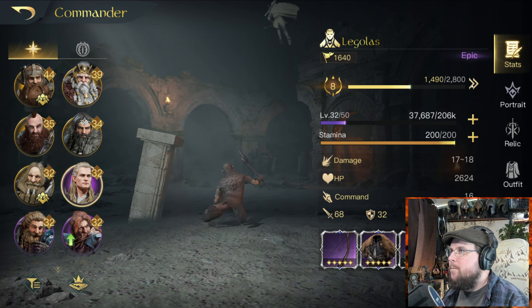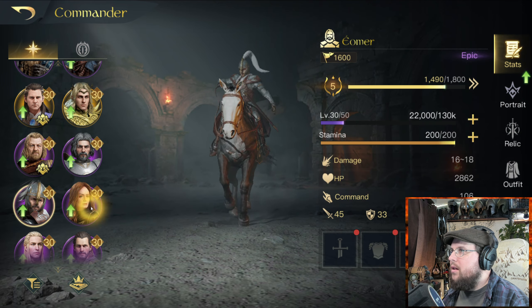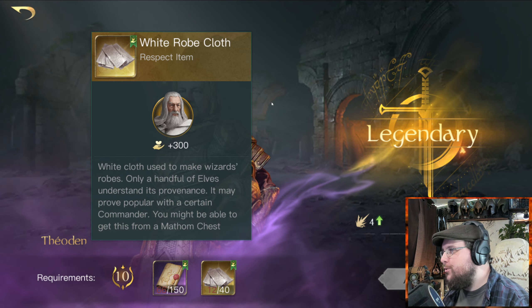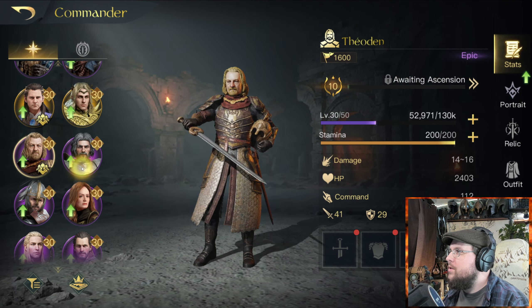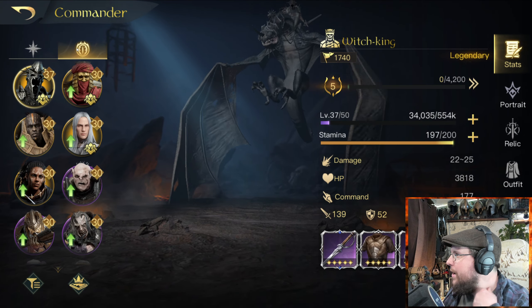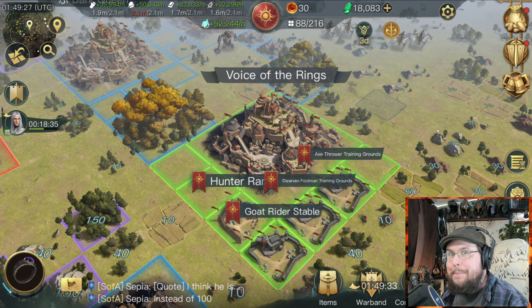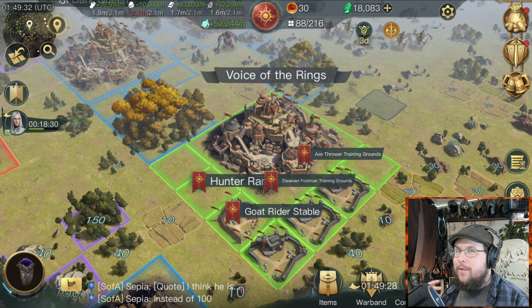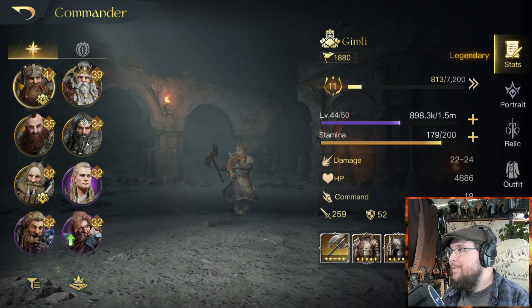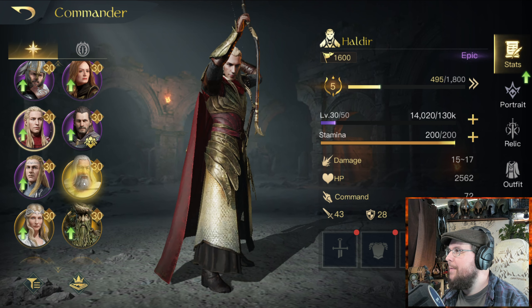I could also ascend Theoden and Imrahil. Theoden needs a lot though — he needs Gandalf the White items, interestingly enough. I'm glad I didn't get rid of all of those. Imrahil is going to be leading my horse squad, which will be fun. At this point I'm kind of set up with my teams. The next video will be about setting up items — redoing items and pulling them out of commanders. For this video I just want to cover respect increases and ascension and show how it looks and how to do it. The items needed will be different for every character.